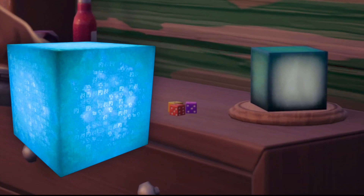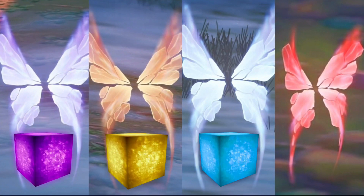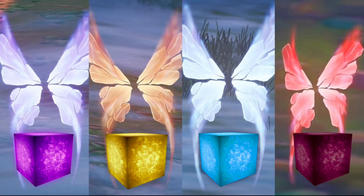Last season in reality biomes, you can see these butterflies and they're all a different colour — there's purple, gold, blue, and red. We think these butterflies all represent different cubes, because the only cube colours in the game are purple, golden, and blue. So if a cube does represent each butterfly, then there is a definite chance there will be a red cube.